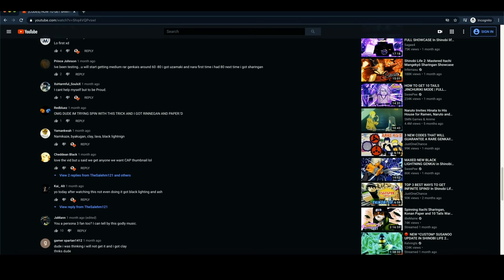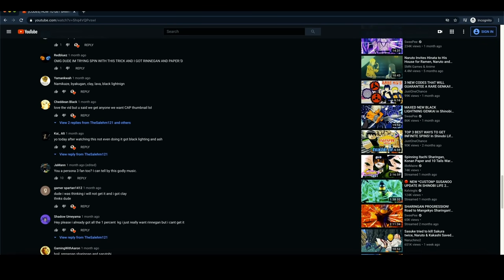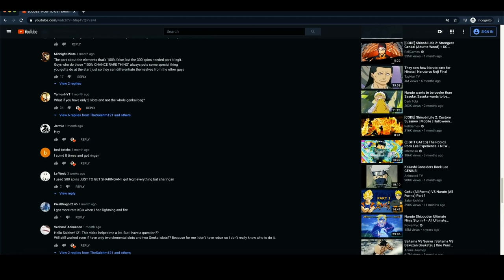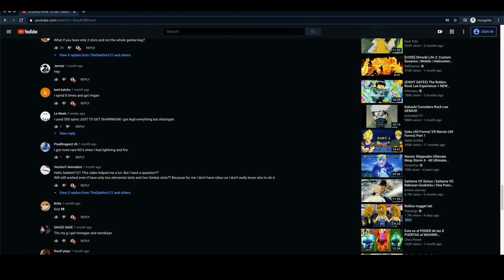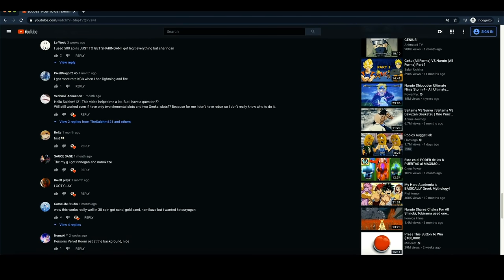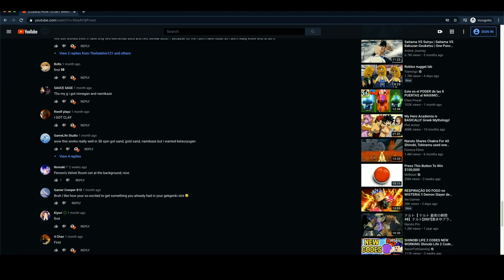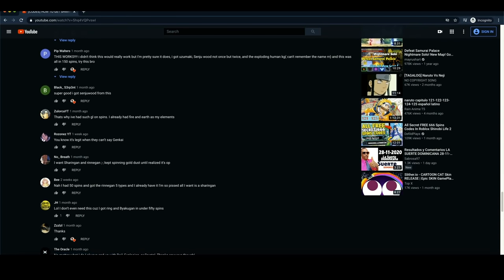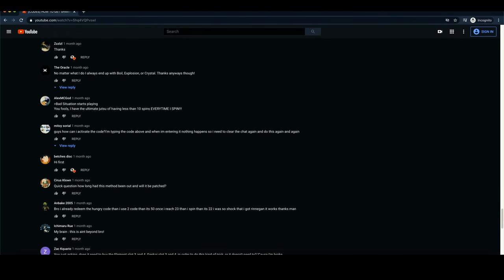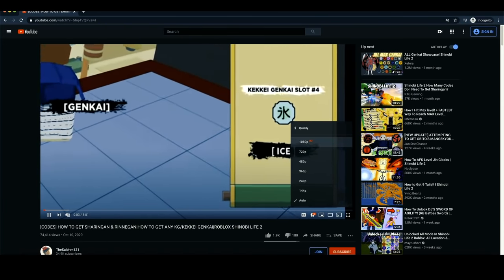One comment says he used 500 spins just to get Sharingan and got everything but Sharingan — unfortunately the method didn't work for him in that case, but you could definitely pull Sharingan with this method. Other comments: 'Thanks my G, I got Rinnegan and Namikaze.' 'I got Clay.' 'Wow, this works really well — in 38 spins I got Sand, Gold, Namikaze, Sharingan, Rinnegan, Clay, and Black Lightning.' As you guys can see, a lot of people benefited from this method. Give it a shot and you can end up like these people.